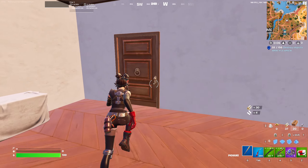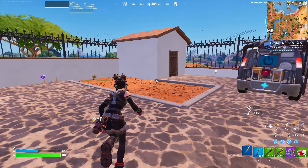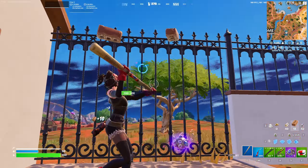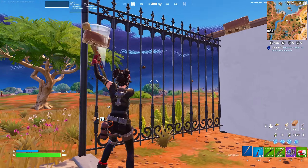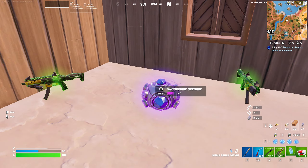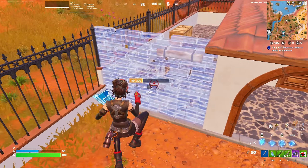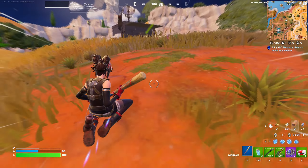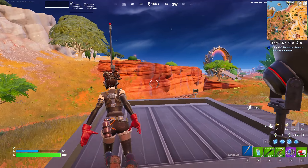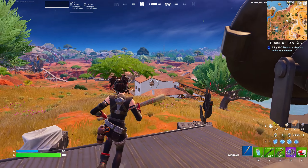Get all the floor spawns, chests, and farm outside as well. There are slurp barrels in this part of the building. You can get metal from the metal walls and brick from the brick walls fairly quickly. There's also a chest and ammo box in a separate area nearby. If uncontested, one person lands at the house and one at the small connected area. If contested, both should land at the house.